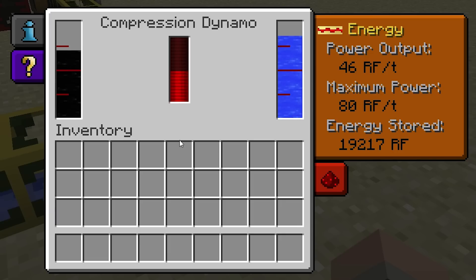On the Compression Dynamo's interface, fuels will appear in the left bar and the coolant will appear on the right. In this example, I'm just using water as a coolant, but there are more advanced coolants available.